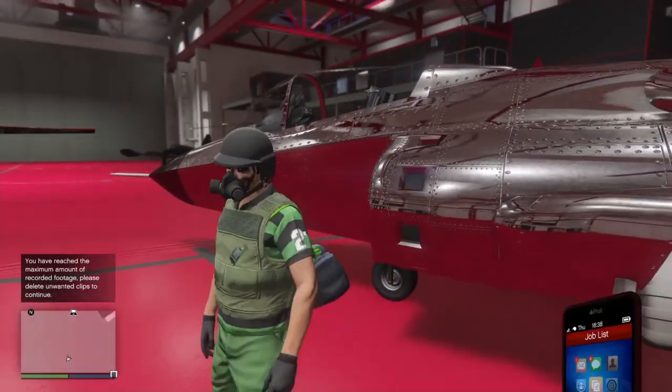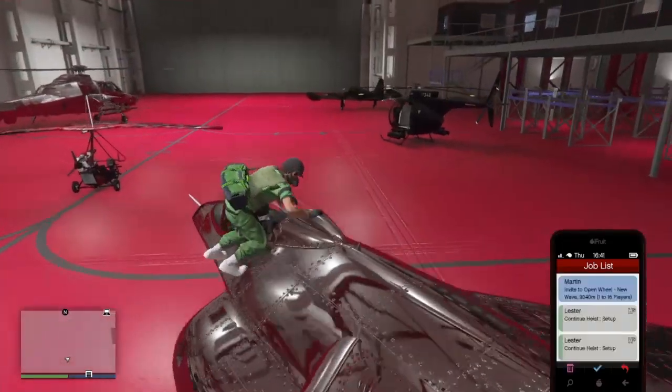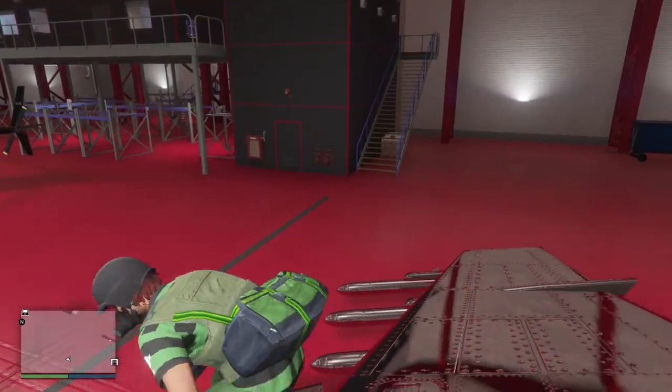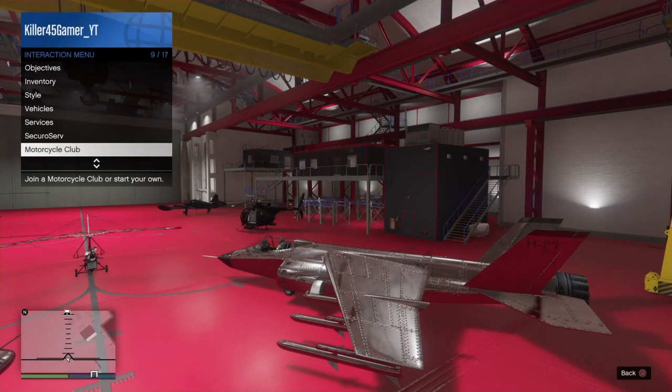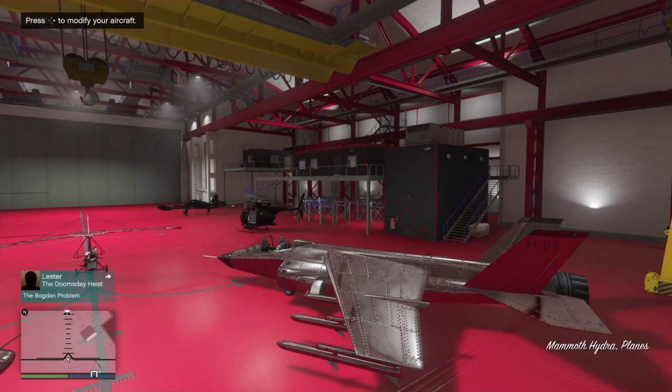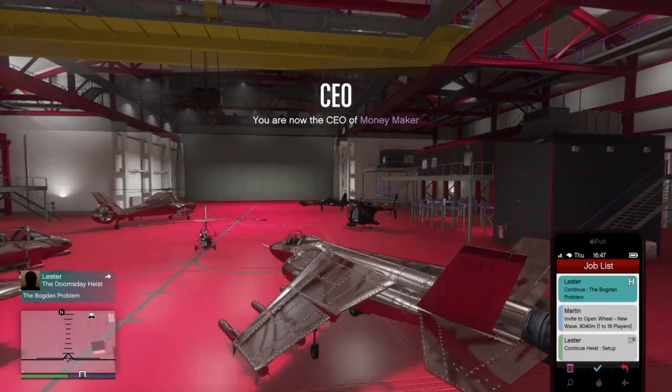So what you guys want to do is hop in the Hydra, then open your phone. Make sure you're in the CEO — start up a CEO — and make sure you have the Bogdan invite.